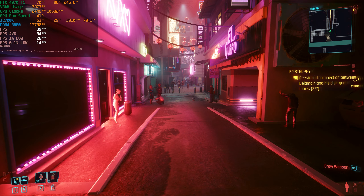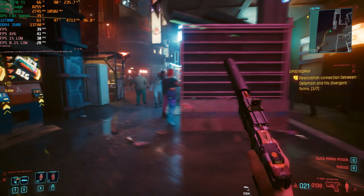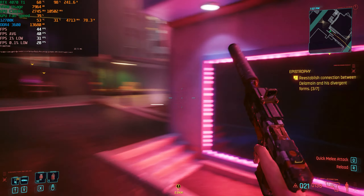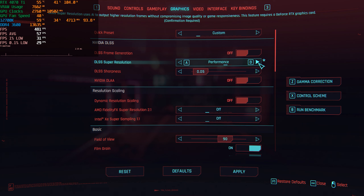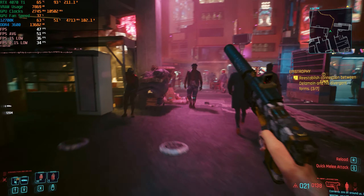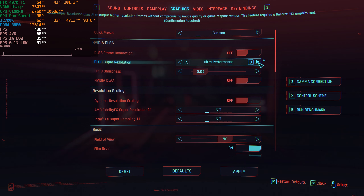At DLSS balanced we doubled our frame rate going from native to quality, but gained very few frames going to balanced. We are pretty much CPU limited — GPU usage is not always at 100%, dropping into the lower 90s. We might not gain too many frames by lowering DLSS quality further. At DLSS performance we almost got 60 fps for a few seconds, but it's dropping down into the mid-40s. It seems at 1440p we might not be able to hit a solid 60 fps.